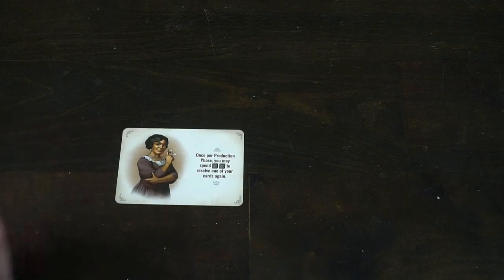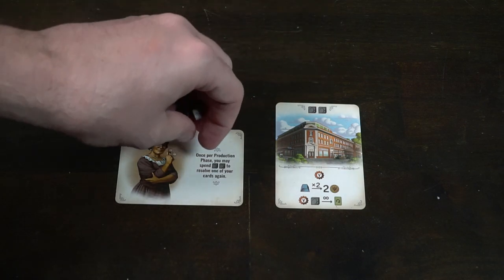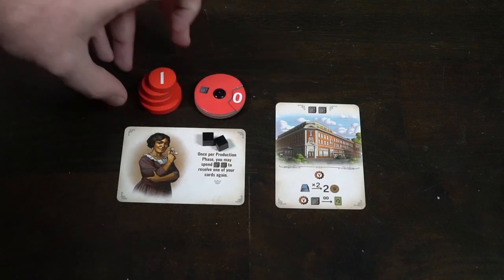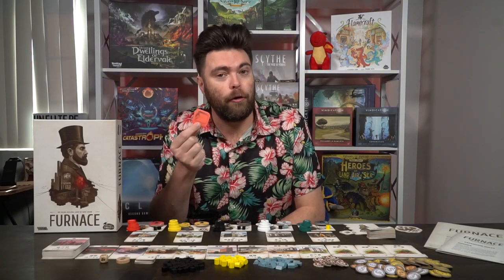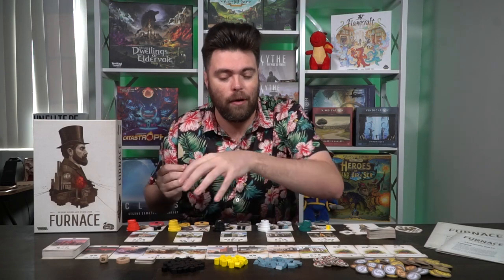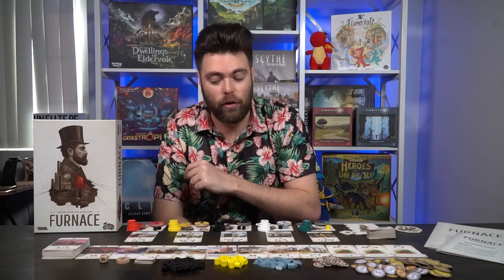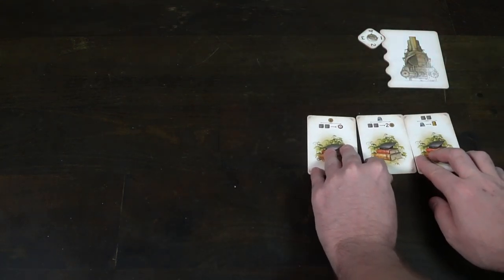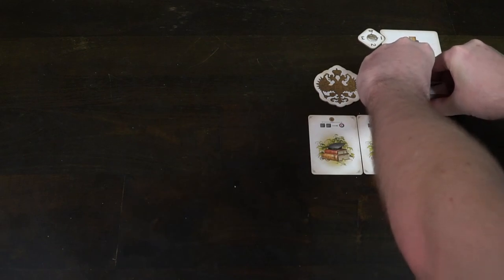To set up a game of Furnace, the first thing you'll do is determine the number of players. Each player gets a starting player card, four tokens ranging from one to four, a little bidding wheel if you're playing with the expansion that has numbers on both sides, and a player marker to remind you what color you are as you drop your discs down on the buildings you'll be purchasing. You'll also get a starting facility with starting resources, which will attach to your player card.